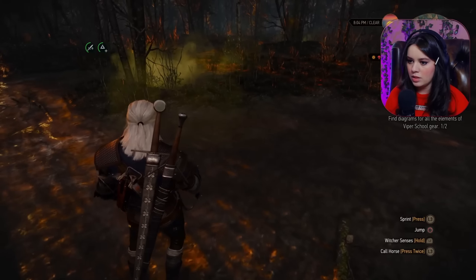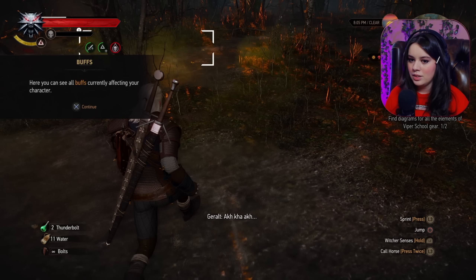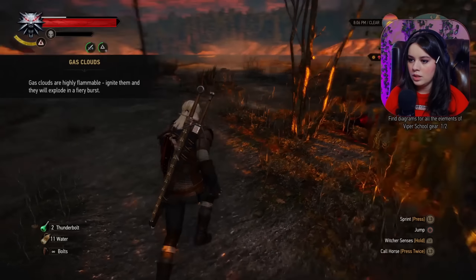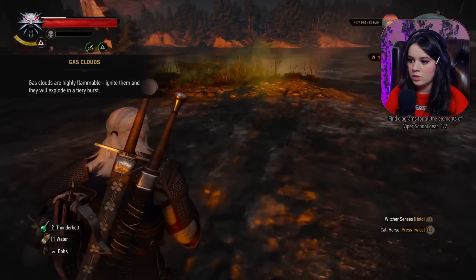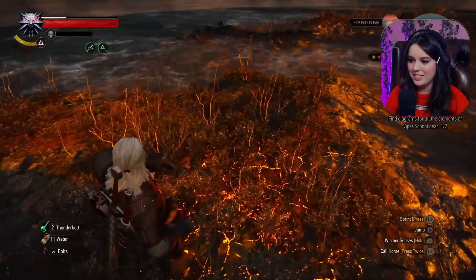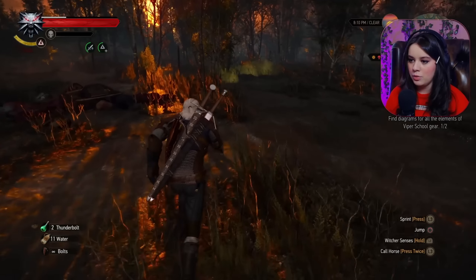What's with all these weird things? Gas clouds in the swampy areas are poisonous, watch out. Here you can see all buffs currently affecting your character. I think I can burn it. Nice. Well maybe there's something hiding in these ones, I'm gonna go find out.